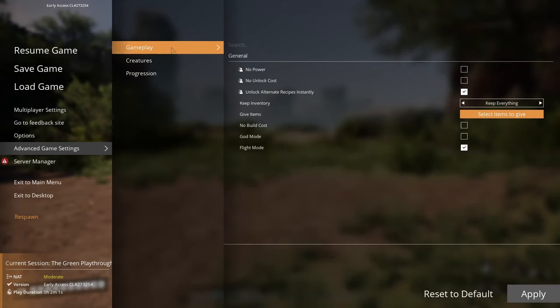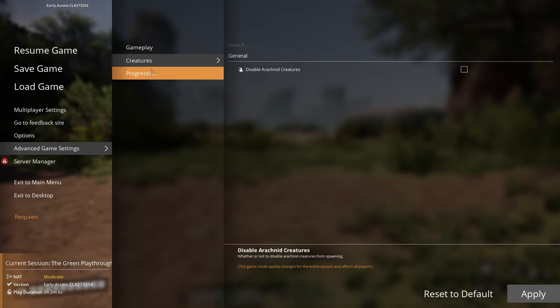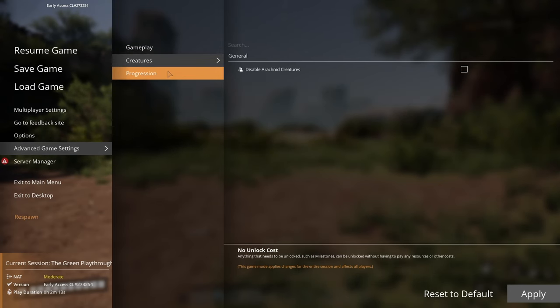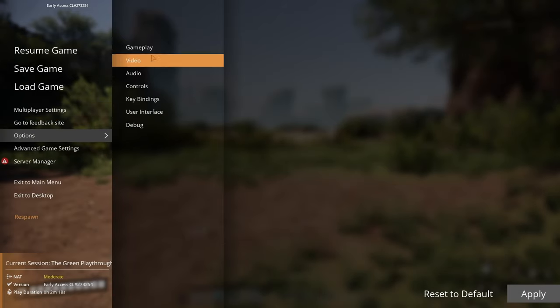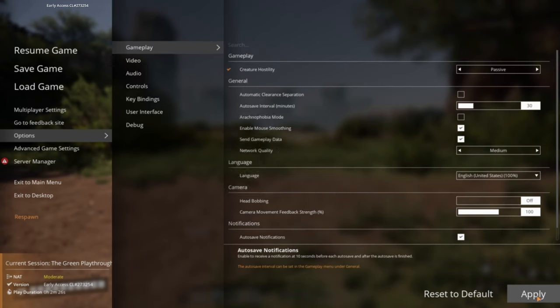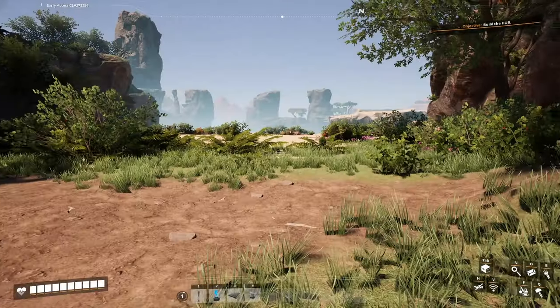Let me put the creatures on passive in here. We start with all the recipes unlocked. I don't want disabled creatures. Flight mode — yes. All recipes are unlocked. These guys should be on passive, don't want to play with them. Apply. Confirm. Back. Perfect. The green playthrough has begun.